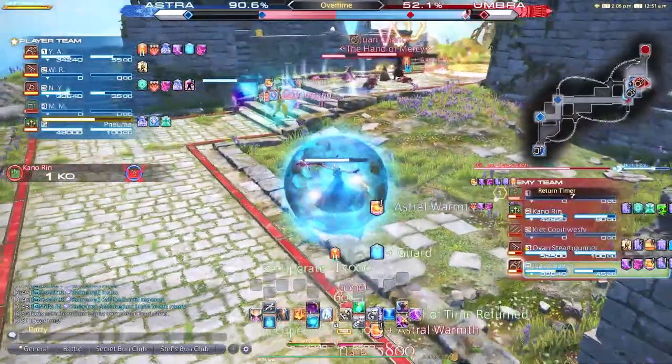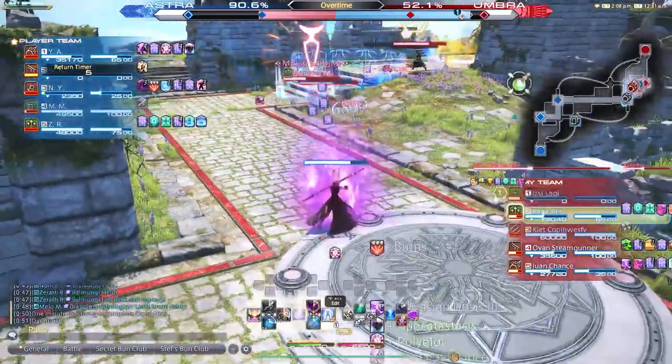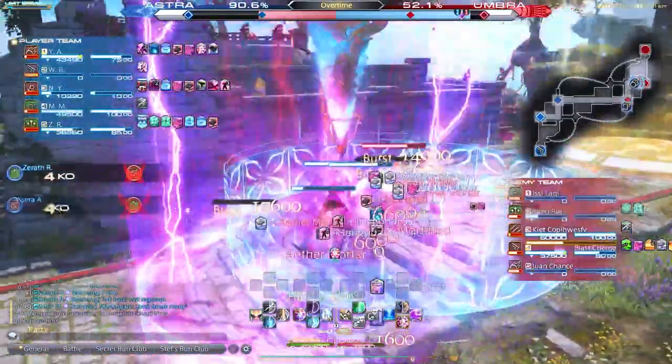I've seen you guys do some horrible, tedious things for mounts and glamours, so don't put off getting your PvP mount until the last minute. Queue times aren't bad — maybe five minutes, and during peak hours it's almost instant. Matches last about five to seven minutes and you get 20 tombstones of astronomy and 10 tombstones of causality. That shiny dragon mount is currently the only way to obtain it, so grab it while you can.